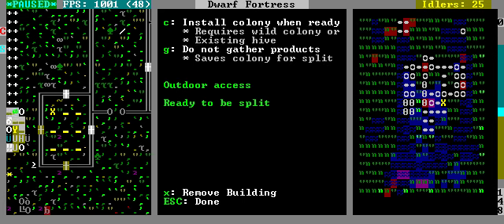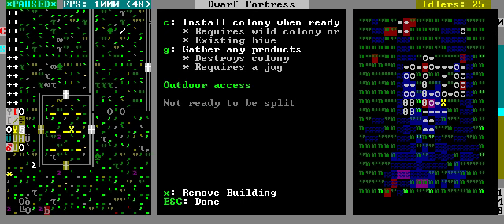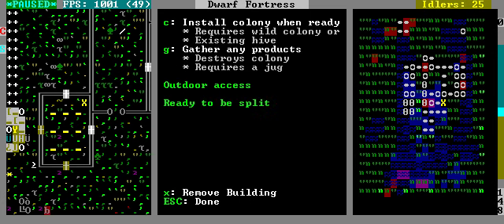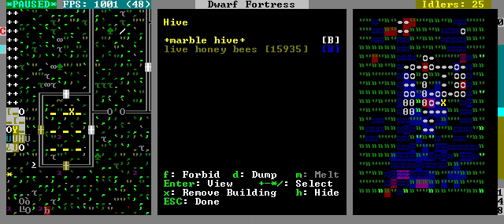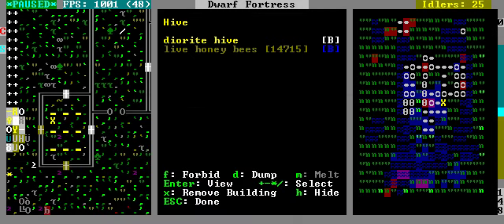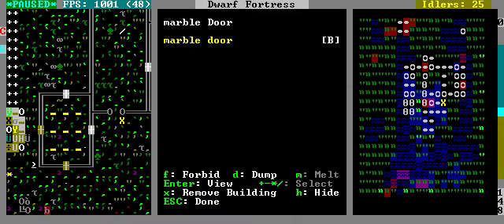Saves colony for split. With these others I have three to split, and these ones you just get the honeycomb and the stuff — it kills the bees, and then you use these in order to move it over. That's about it with that.